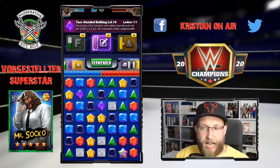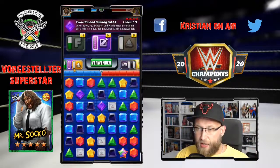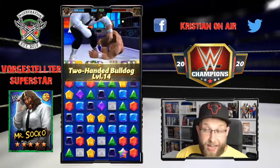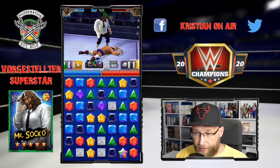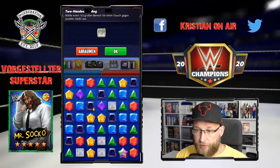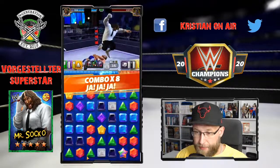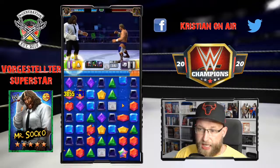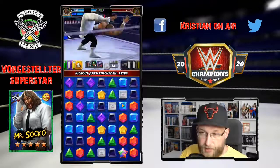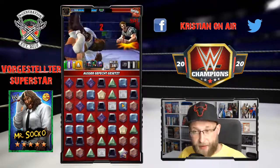Es geht gar nicht um den Finisher, den wir hier mitnehmen. Wir machen wieder unseren Groin Kick, damit das Ding erledigt ist. Aber wie gesagt, der Blutungsschaden geht erst weg, wenn der Gegner dran ist - das darf man nicht vergessen. Der Pinbalken ist schon wieder nicht für uns. Wir gucken, ob wir noch eine kleine Extrarunde einlegen können. Wegen den Beutekisten - wir nehmen hier Grün mit. Das hat sich dann sowieso gegessen. Wenn der Pin ist... Blutung. Das war's.